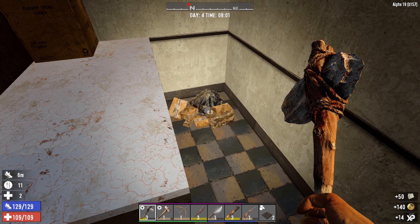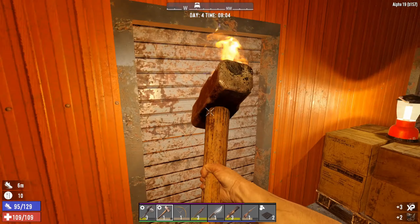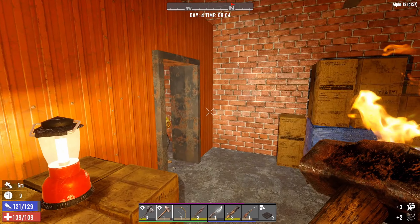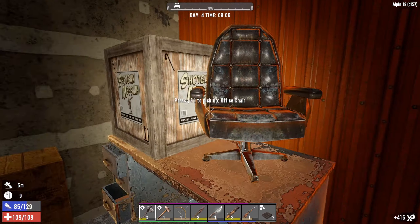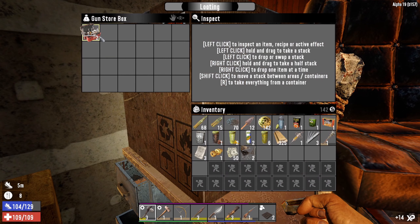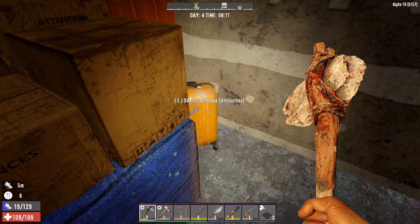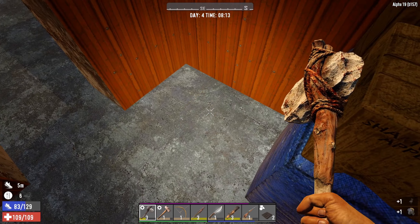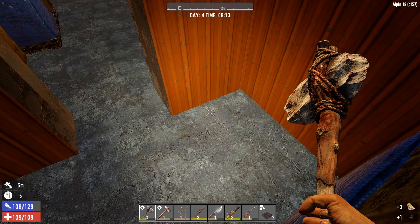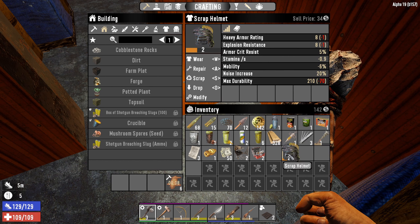We've woken somebody up - out you come then. Oh there's a shotgun crate in there - I'm going to grab that. A couple of repair kits, not too bad. Let's check this next one. Suitcase, scrap helmet. Another chair - we'll scrap that and this scrap helmet too. Yeah it's not worth a mega amount, I'm probably just going to scrap it, not going to bother repairing it.